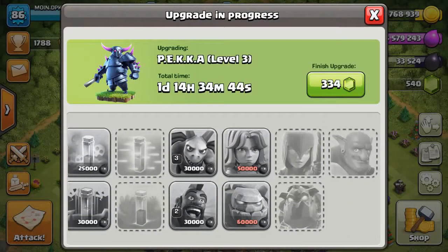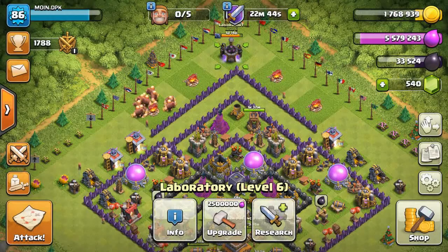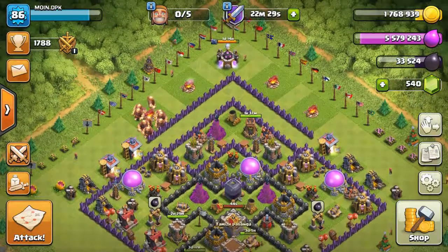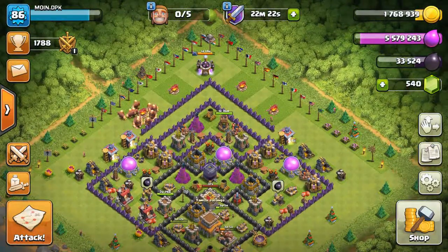Next I'm going to upgrade Valkyrie, then Golem, and finish all the Dark Elixir. Then I'll move to Elixir. After I reach experience 150 I'll move to TH10. My first account experience is 153 and I want to reach that in TH9. I hope you guys enjoyed watching this video — I'll see you in the next video, bye!